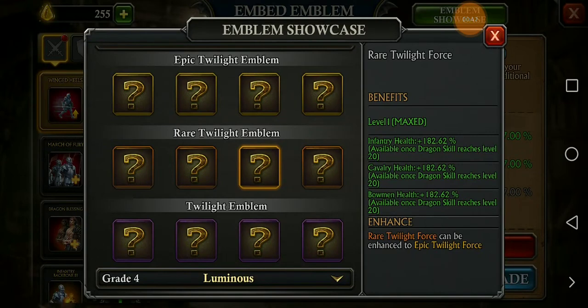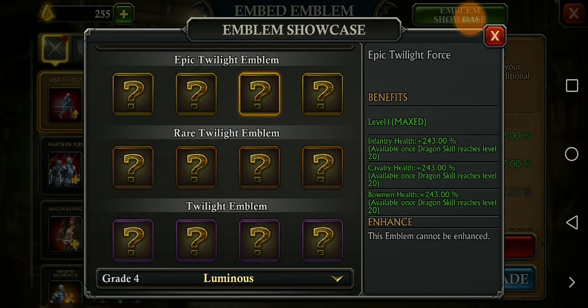The second one is the Rare Twilight emblem, named Rare Twilight Force, and the stats are 182 percent. The third one is the Epic Twilight emblem, named Epic Twilight Force, and you can see the stat is 243 percent. This is going to be insane.